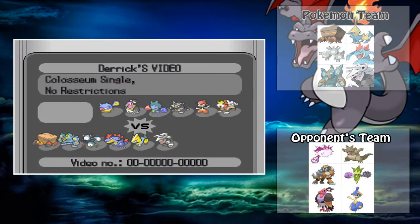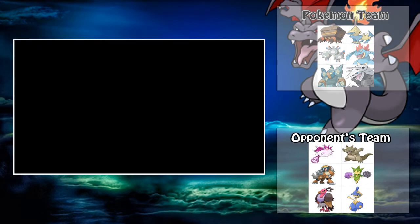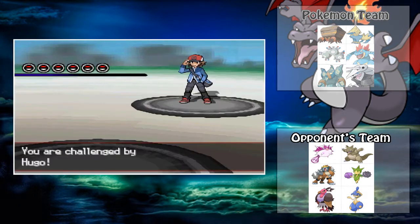Hey guys, what's up? It's Mystic, and as you can see, I got a layout here and I pretty much failed at it, but at least I gave it a shot. I just have to keep watching more videos to see how to do it right. But anyways, we got a battle here against Hugo from the Smogon Wi-Fi Battle Finder, and it's a RU match, so yeah, we're going to get into it.